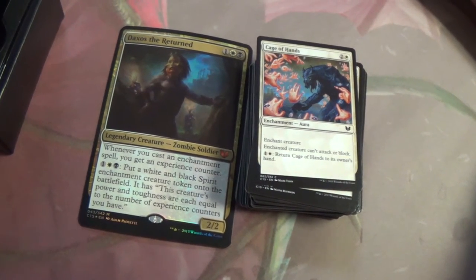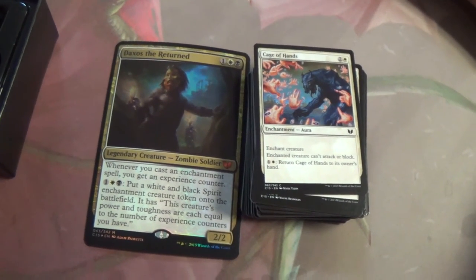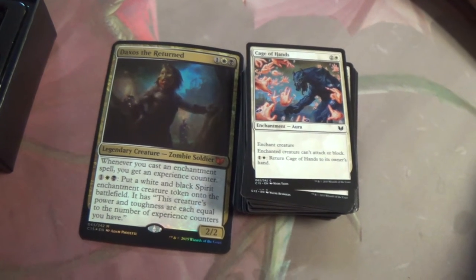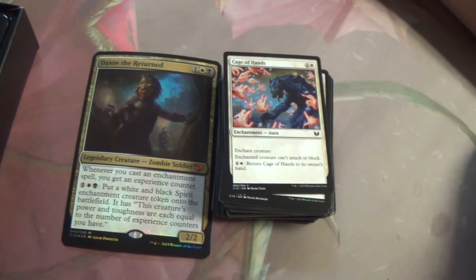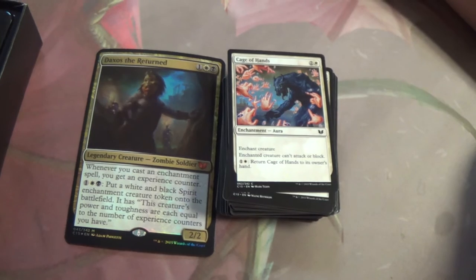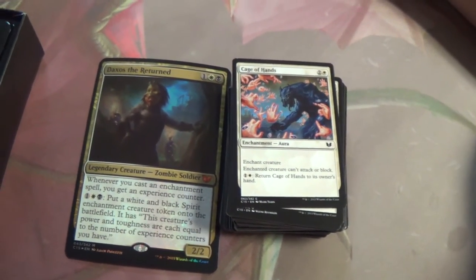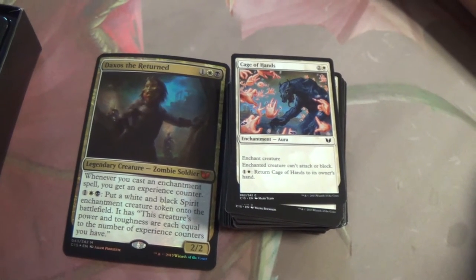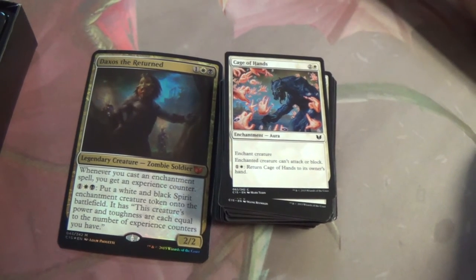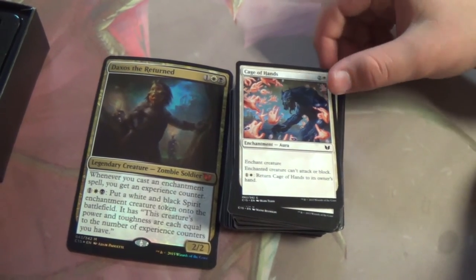Cage of Hands — enchanted creature can't attack or block, and you can pay two mana to return this card to its owner's hand. You can keep enchanting something. The obvious advantage is if you need to hit something bigger later you can just switch it over for five mana. And Daxos — you Cage of Hands their creature, they can't attack with it, then at end of their turn return it, then Cage of Hands their creature again, getting an experience counter every single time. And if you have Constellation out, it's gonna trigger all your Constellation.